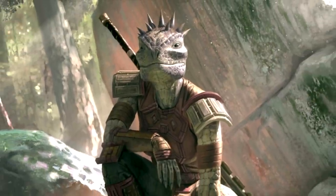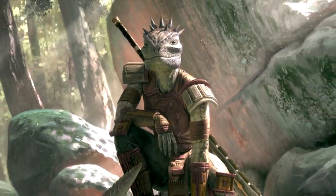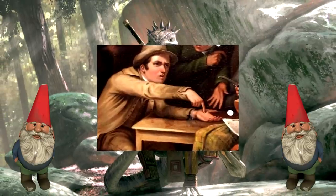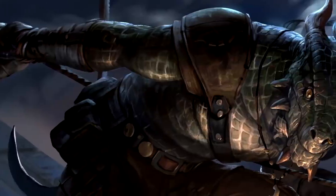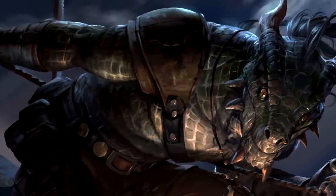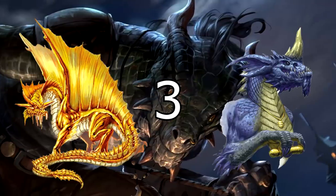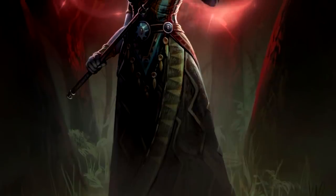Everybody knows that the basic Dragonborn from the Player's Handbook is pretty much the worst thing ever, getting constant homebrews to make it better, because unlike the other subpar races like the Gnome, people actively want to play the Scale Boys. Luckily, Fizban's Treasury of Dragons goes the extra mile by providing you with not one, not two, but three different types of Dragonborn based on Chromatic, Metallic, and Gem Dragons.